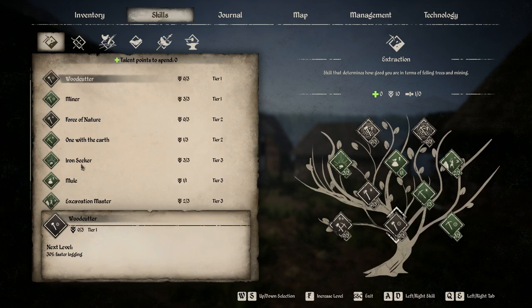The most valuable skills in Extraction are, first, Miner in tier 1 — that's the one I think is most valuable. It gives you faster mining and digging. Once you get that up to level 3, it's 100% faster, which really speeds it up. The next most important is Iron Seeker, because it gives you more iron when you're mining rock deposits.